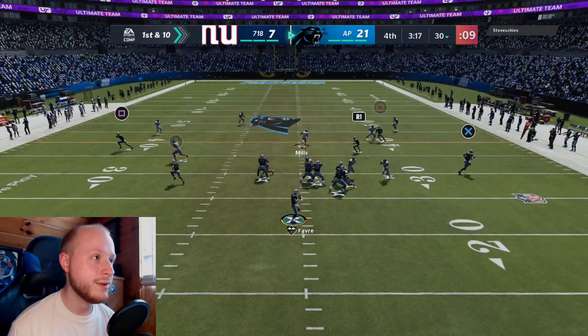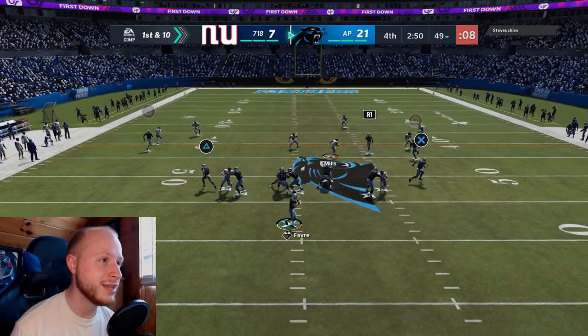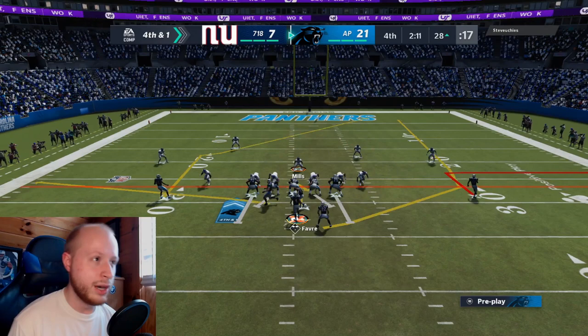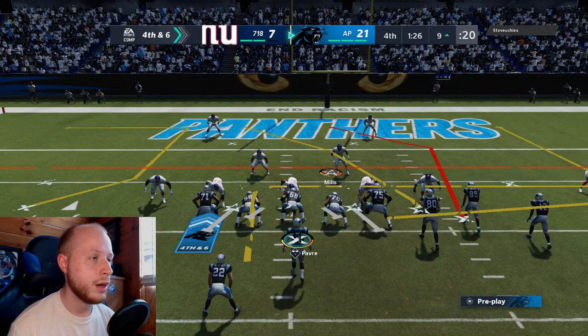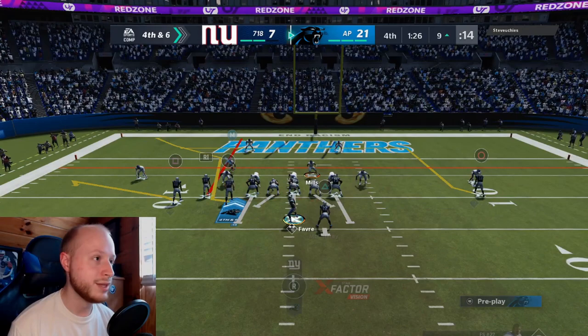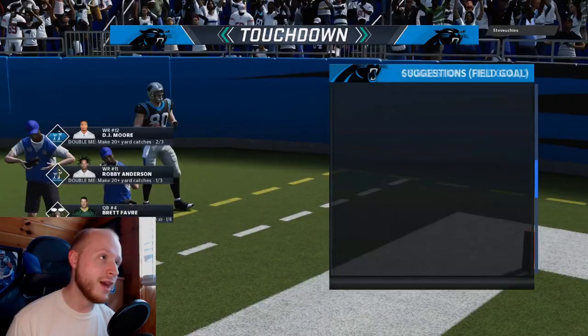We haven't missed a pass all video and I'm beyond happy about that. CMC again with the catch. I can't wait until I can sling the rock like this with Cam once he gets Gunslinger. Fourth and one — we're going for it, looking for the out route or the wheel. CMC on the wheel is wide open. Tap in the back of the end zone for Jeremy Shockey — easy.